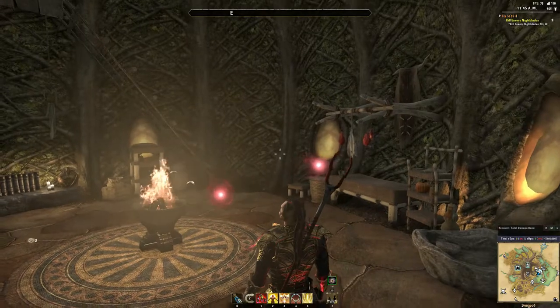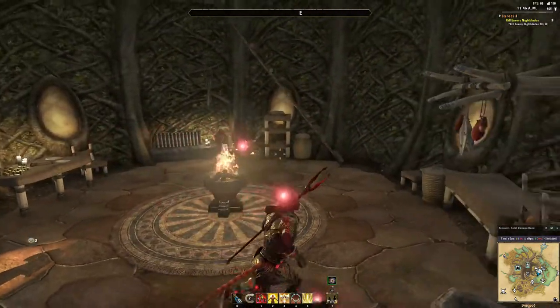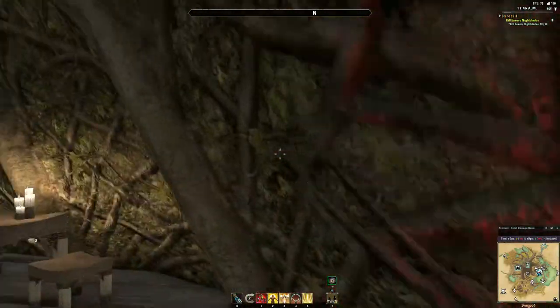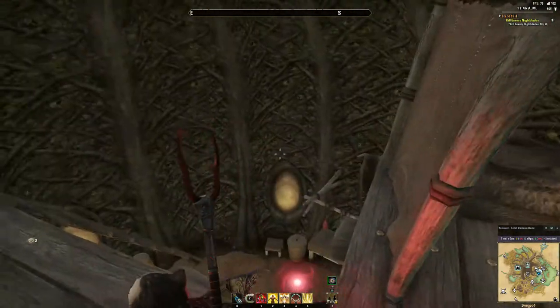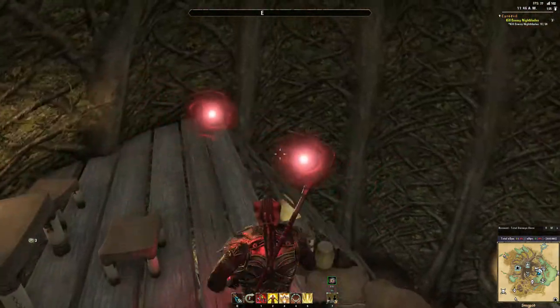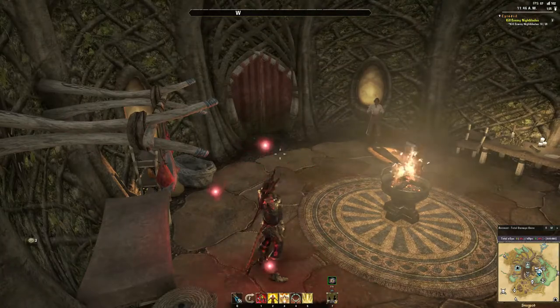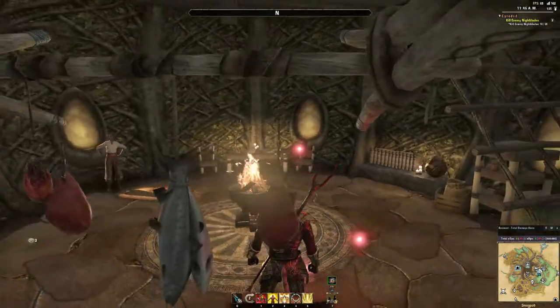The one thing about Snugpod, as you can see here, is it is pretty small, but you can get innovative like I did and just add a second floor, which is what I did here. I pretty much almost doubled the square feet of this place — maybe not quite, but I at least added 50% more square feet up top. It's called Snugpod for a reason because it's nice and snug and it gives you that homey vibe.